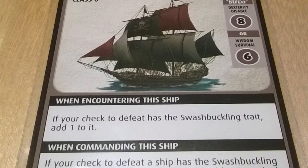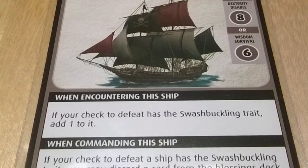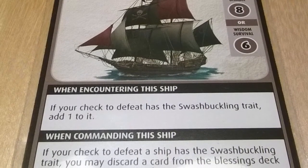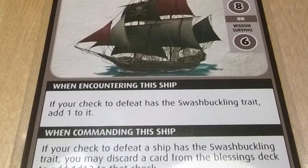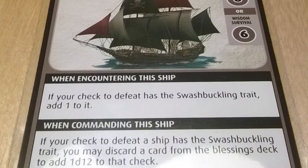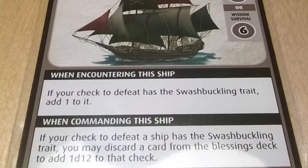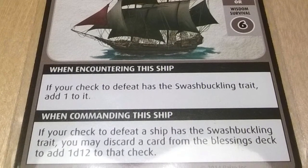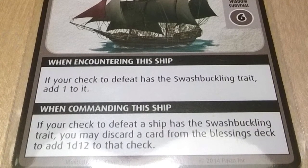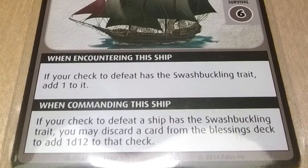At this location where our ship is docked, we have a special bonus: if your check to defeat a ship has the Swashbuckling trait, you may discard a card from the Blessings deck to add 1d12 to that check. Since our ship is anchored at the harbor, only at the harbor will this come into play if we encounter a ship. I'm not holding my breath that this will actually happen during my scenario, but we never know.